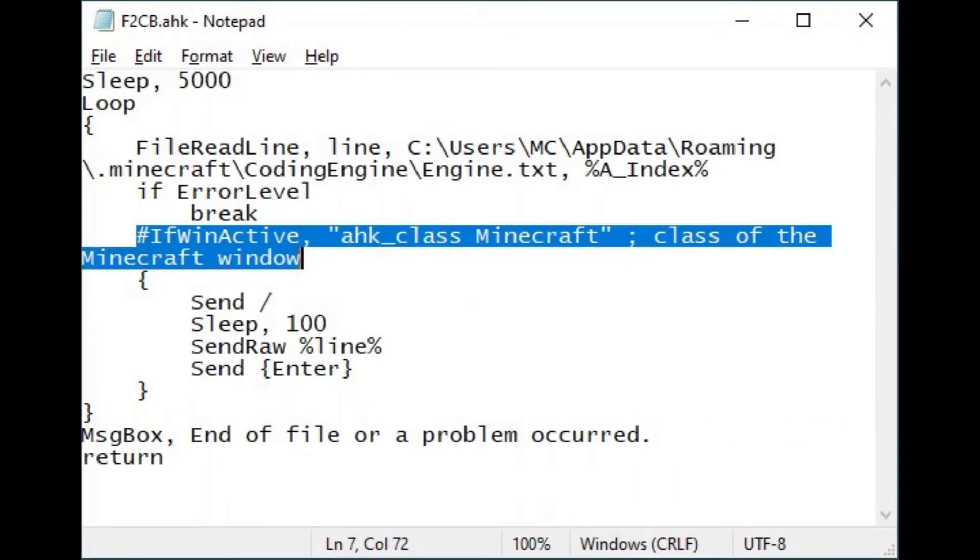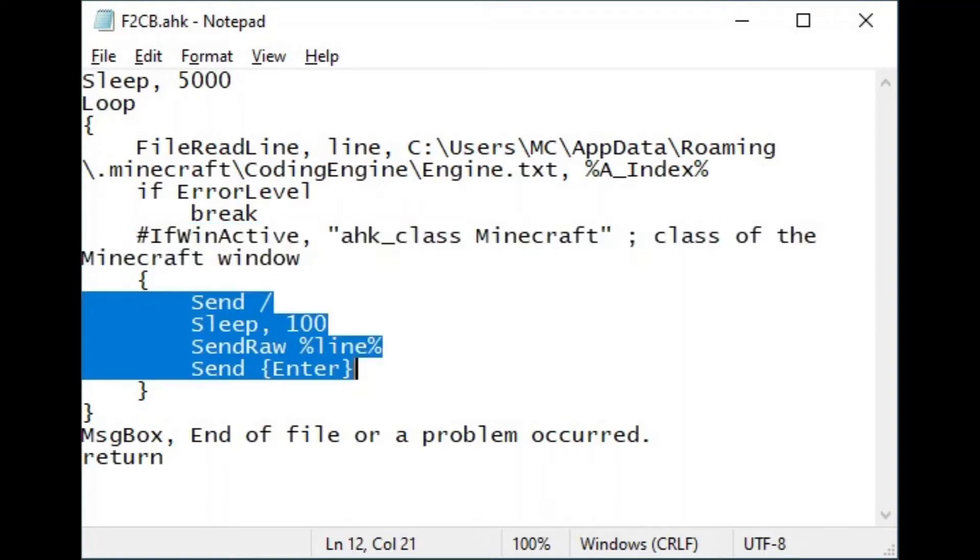Before each line is pasted into the Minecraft client, a check is made that the client is still available. Then the line is pasted into the command entry area that is opened up with a forward slash. It takes a fraction of a second for that area to be opened up, so a brief wait is necessary before pasting the actual command line, followed by an enter.